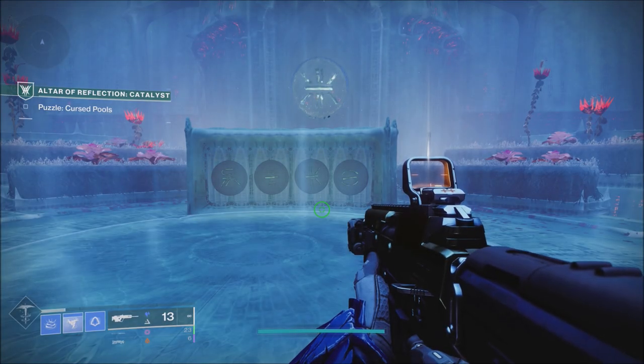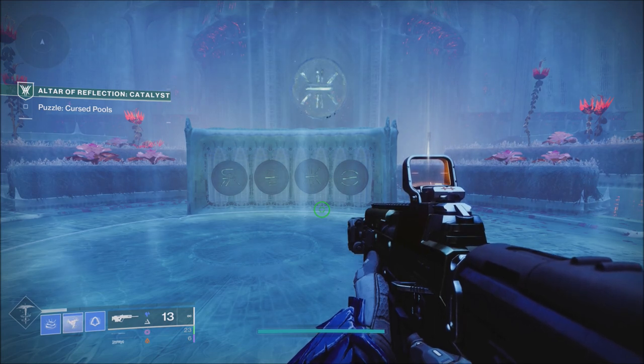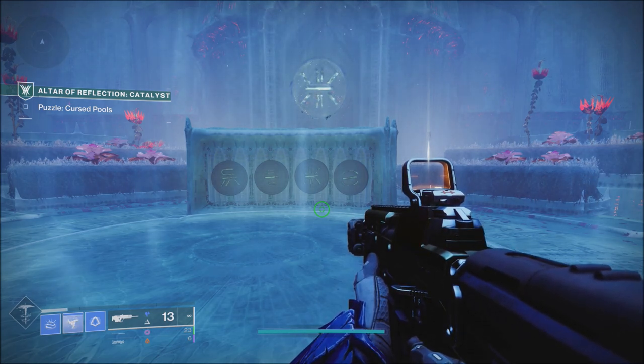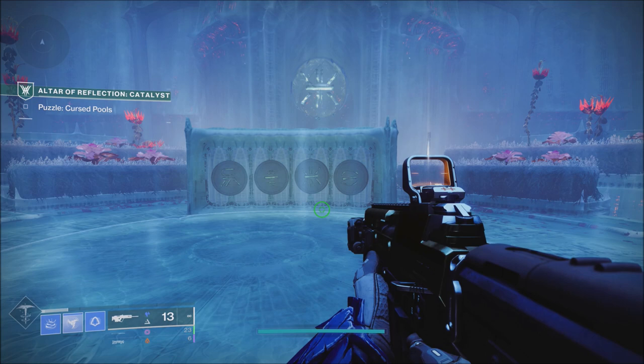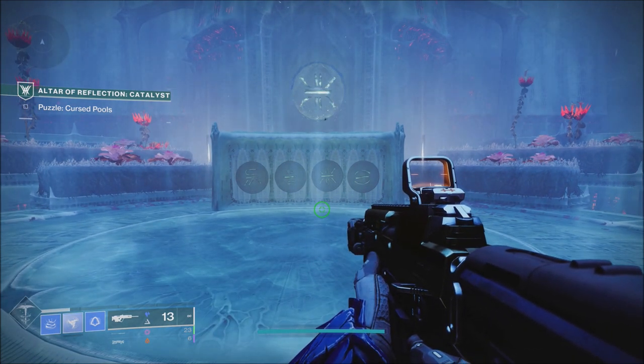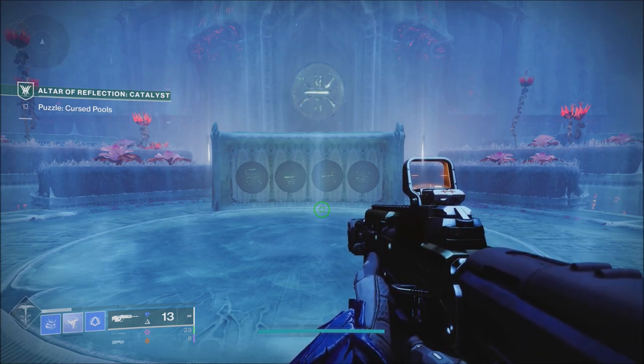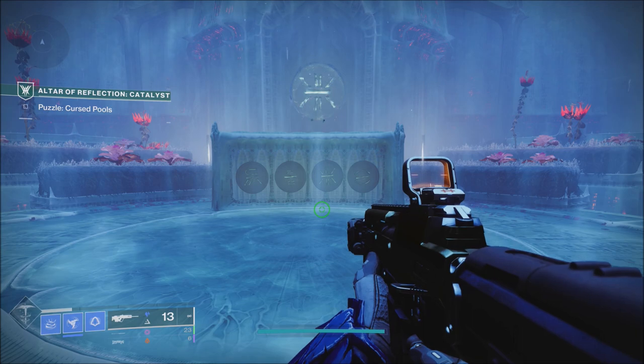What is going on guys? Grave here today. Let's talk about the second part of the Altar of Reflection quest. Now this is not as finicky or as difficult as the first part to start the quest. This is kind of a simple puzzle — similar to what we experience in the campaign, but instead of shooting the emblems, you're actually going to go stand in a pool that is represented by the emblems you see in front of me.